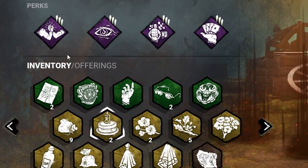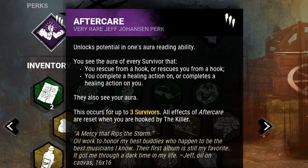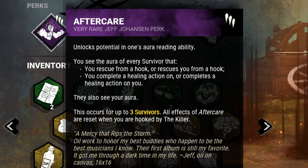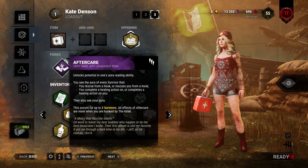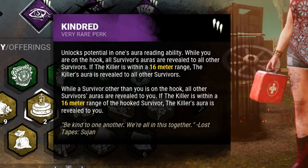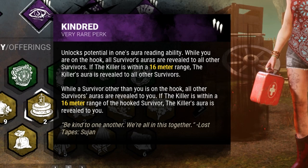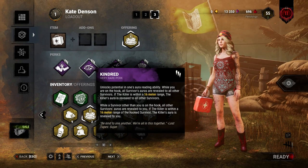First, we're going to be picking Aftercare, which allows us to see the aura of other survivors who've healed us, or if we've healed them, or if we've unhooked them and they've unhooked us off hooks. That is map-wide, so you can see them as far away as possible, which is always good. Then we're going to go with Kindred to see the killer around the hook, and also when I'm on a hook, they can see the killer and see each other, so it comes in handy.